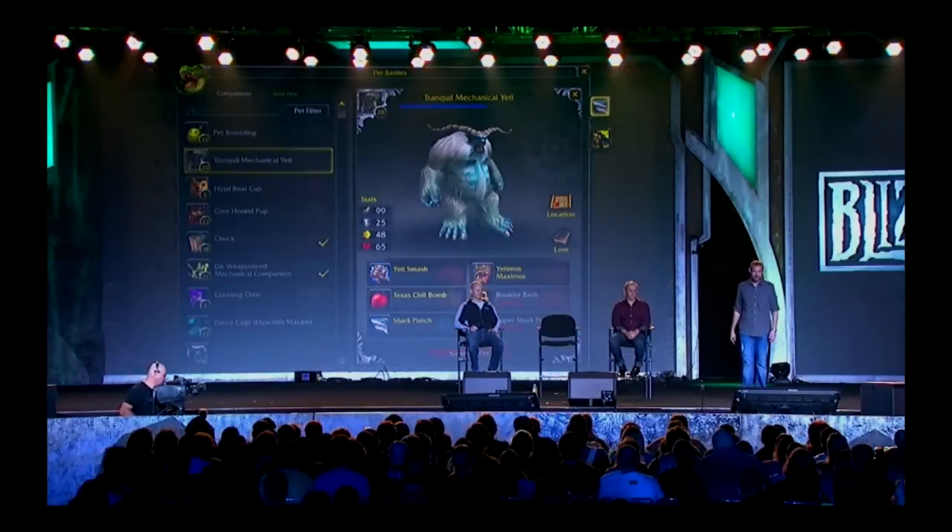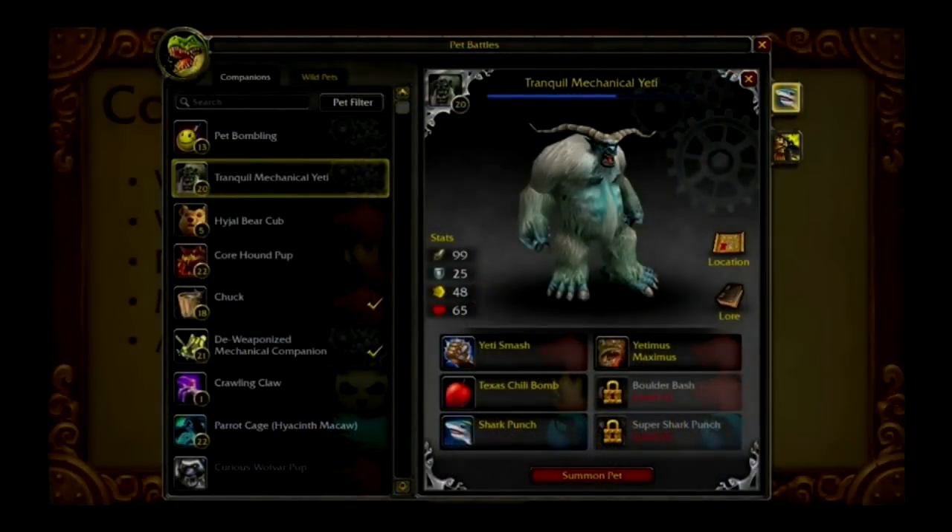Here's a look at the pet journal — these are mock-ups of how we think the UI would work from our UI team. Over on the left, you've got your list of pets, and you can search and filter through to find the ones you want. On the right, you can see that pet's stats. At the bottom, you can see the abilities they've unlocked — we're looking at unlocking something like six abilities over 25 levels. There's also a spot called location, and if you click that, you're going to be able to find out where you can get this pet in the world, similar to what we did with the dungeon journal.